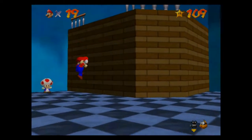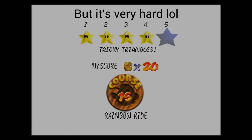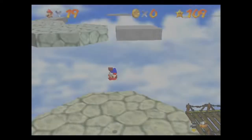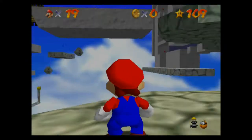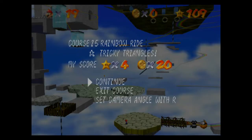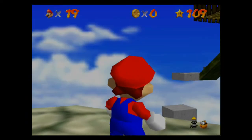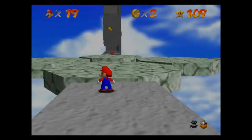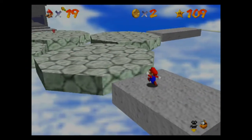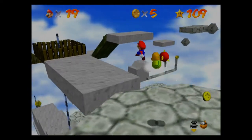Alright, so here we are back in Rainbow Ride, and we're getting the star called Tricky Triangles. Let me look around for triangles — there is a triangle right there, but are there any other ones? So I'm here at the choose-your-path area, so we're going to go left again. I'm sure there are more stars that way. We went left last time we came in here, so we got one star, but I wonder if there are any other stars in the left area.